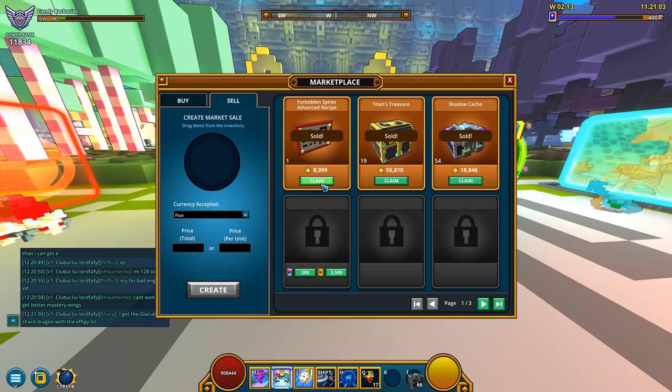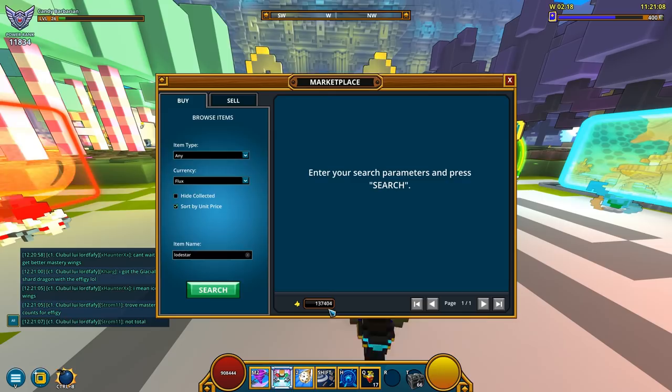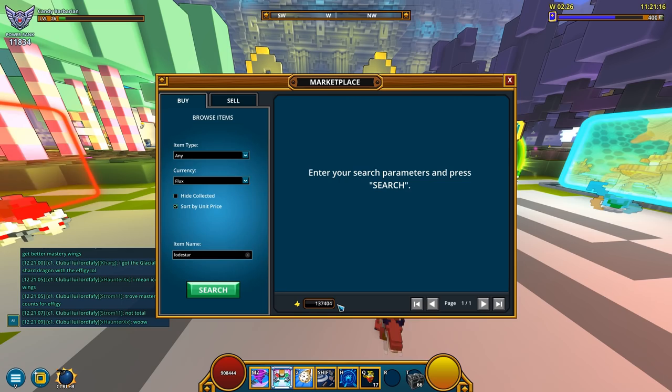First things first, I got stuff to claim from my marketplace and look at this — a bunch of flux in my inventory, or rather in my flux pouch: 137k flux as of right now.